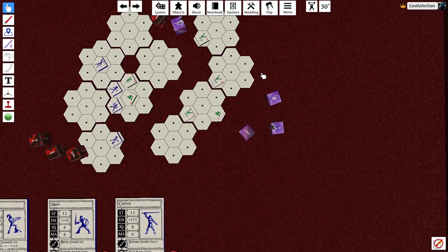One goblin archer decides to try to shoot Salar. There's a prone goblin in the way, so he has to roll to miss his own guy first. He rolls an 18 — a critical miss. That means his bow is broken. A 16 is an automatic miss, a 17 is a dropped weapon, and an 18 is a broken weapon. So now he has no ranged weapon and has to use his dagger for the rest of the game.